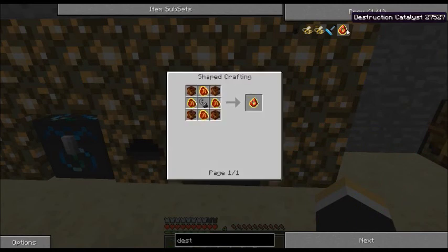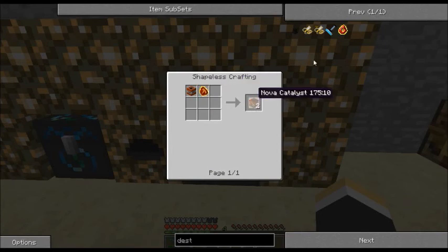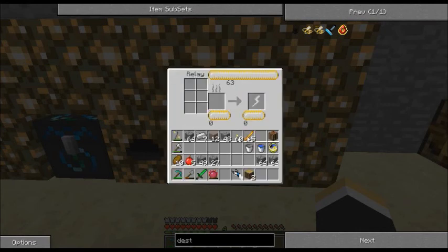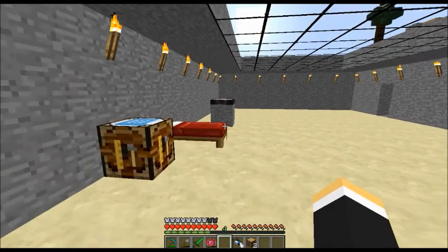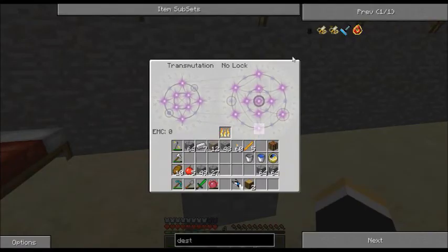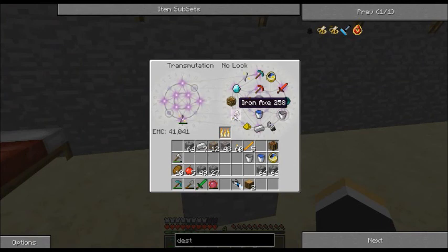How do we make a destruction catalyst? Nova catalyst — which is a TNT charge and a Mobius fuel. We'll make two of these. Flint and steel. We know how to make Mobius fuel — we can, but we don't have the resources just yet. I need a lot more coal, and right now it's not looking like coal wants to show up.